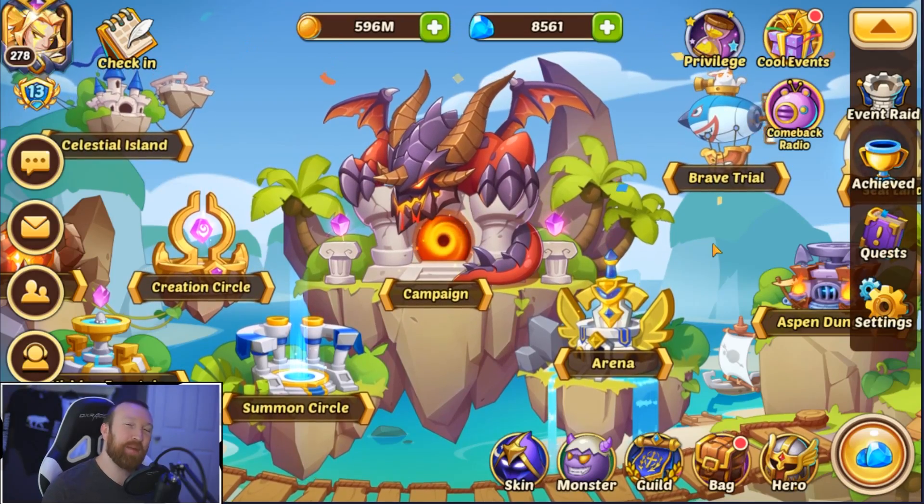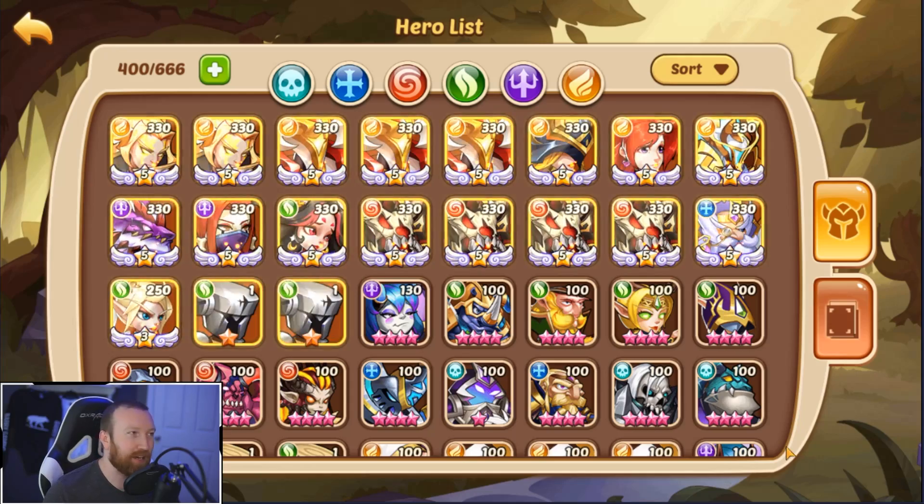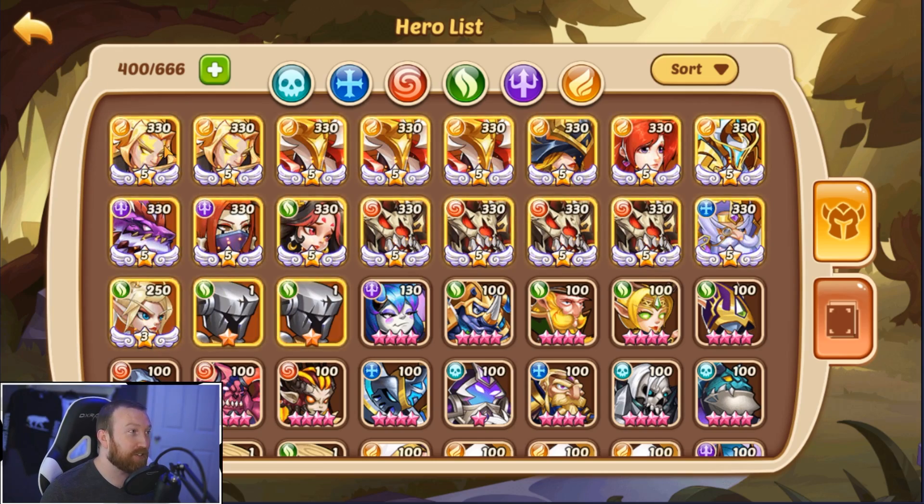What's up guys, Barry Gaming here back with some more Idle Heroes. Today we are on the Lights Army account and we need to try to push further in Aspen Dungeon — want to get to that depth 50. Can we do it right now? Probably not, but we're gonna give it a really good try.